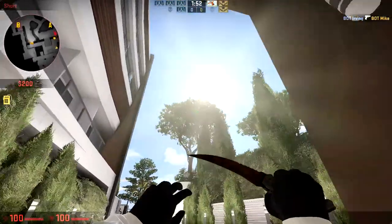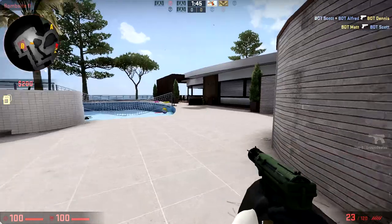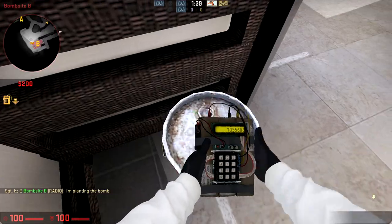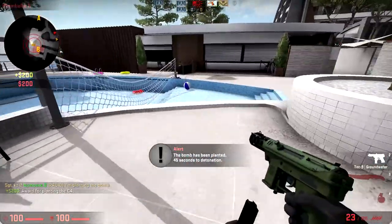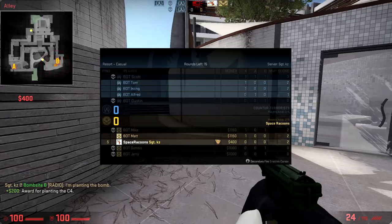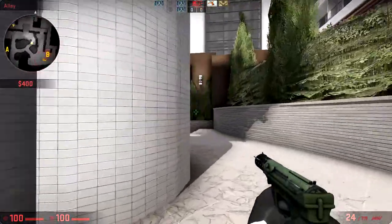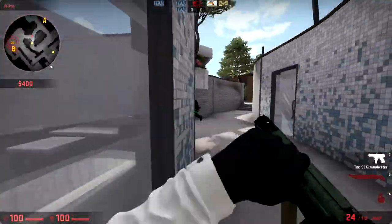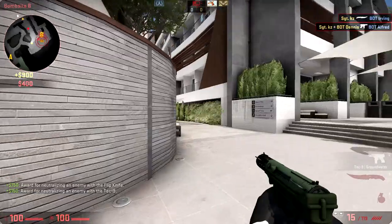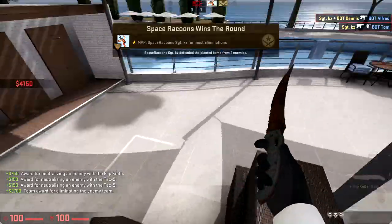It looks massive — I like this, it looks nice. Ten out of ten, professional, best map ever. I think we just found a spot where we can hide the bomb. First impression aesthetically it looks nice — they're going for the standard cloverleaf-style map layout, which works.